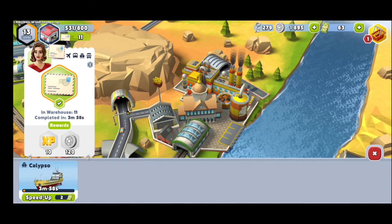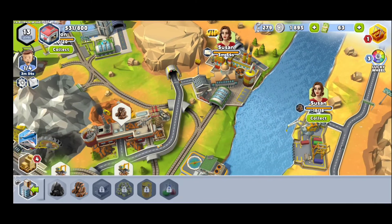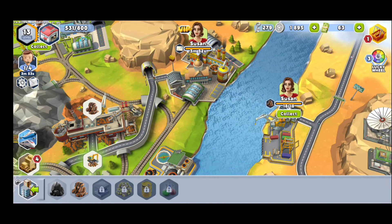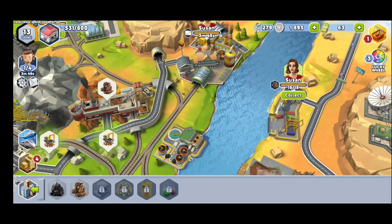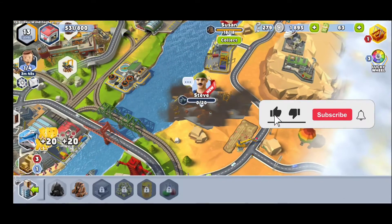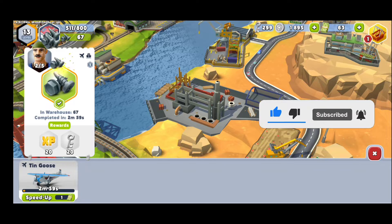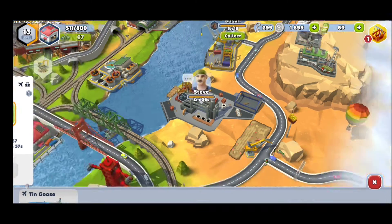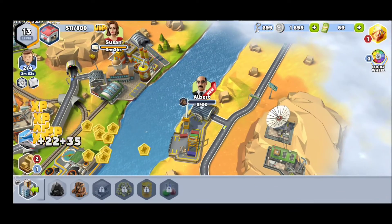After you unlock the town, you're going to have the mail and the VIP mail, so send a ship over here as fast as you can. You're going to have up to four vehicles available for free. You're going to need to fulfill different kinds of requirements from different NPCs and send them different kinds of materials.